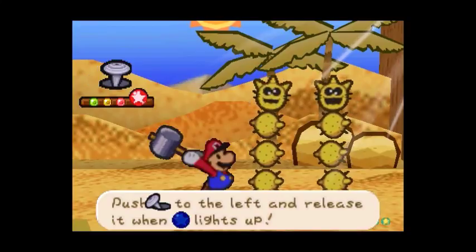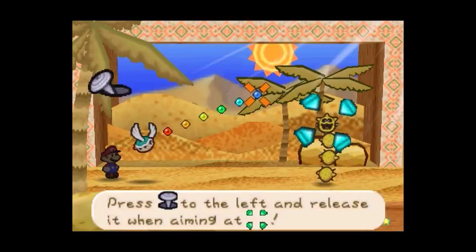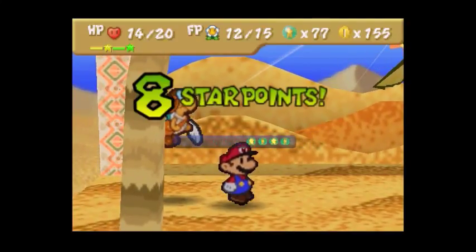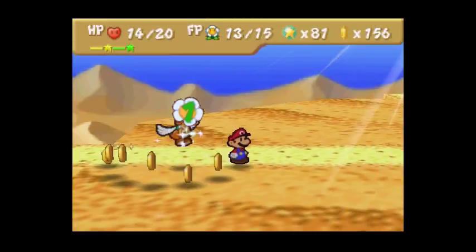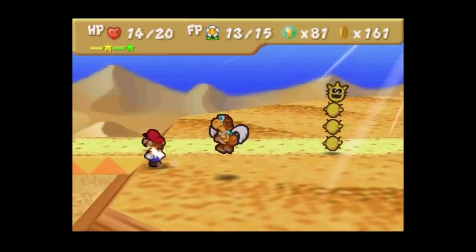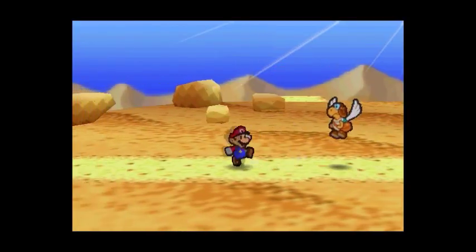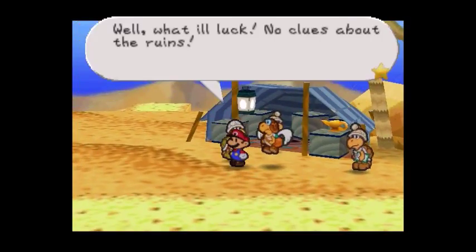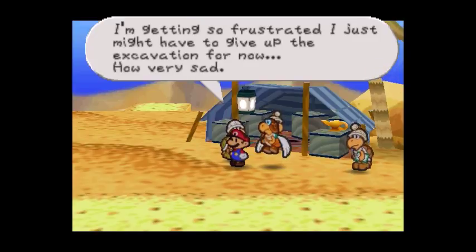Alright, more star points. Okay, so what we do now is go left on the path. Go back to Colorado — with no luck and no clues about the ruins, I'm getting so frustrated. I just might have to give up on the excavation for now — how very sad.